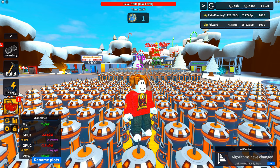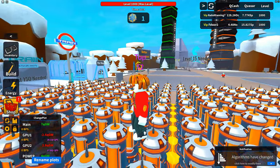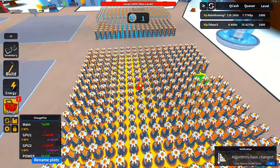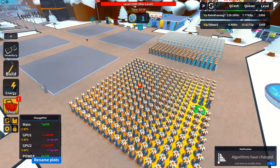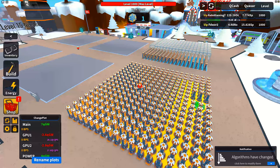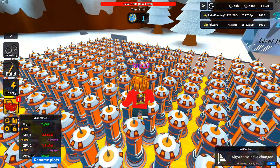I probably shouldn't be standing on power supplies because they look very spiky and I'm hurting my feet. These are all power supplies - you definitely do not want to be standing on anything that produces electricity. Safety tip: stay away from things that carry power, you could get electrocuted.